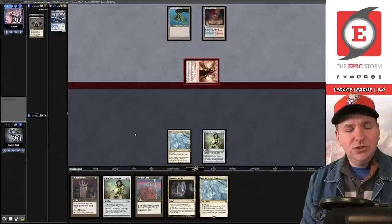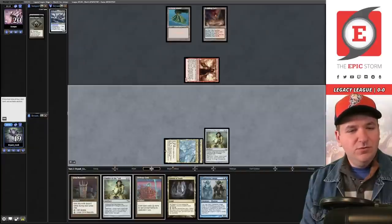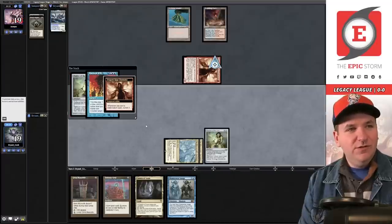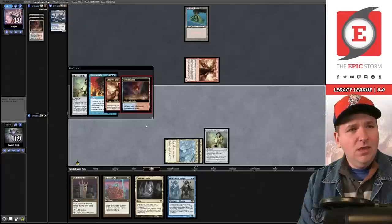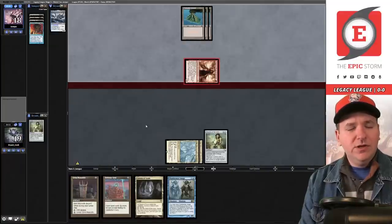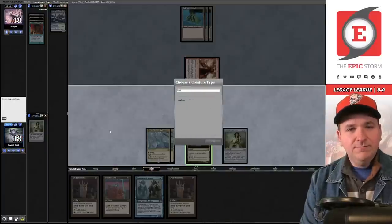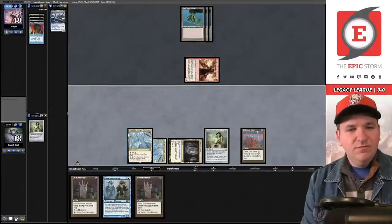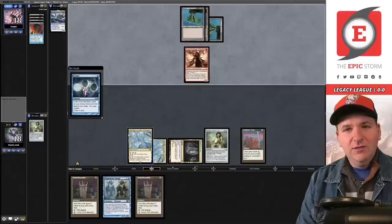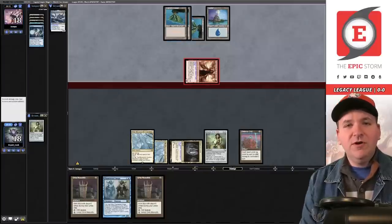They play a Scalding Tarn and just pass. Draw — Image. I think we're just going to play Chalice on one; I'd rather Defense Grid and Grim Monolith resolve. They straight up Force it, pitching Delver. That tells us something — there's a chance they're light on blue cards. Volcanic number three, they attack, we go to 18 and they pass. Another Grim Monolith — we'll name Kraken again. Defense Grid resolves, we'll pass. Ponder — they chose to keep the spell on top.